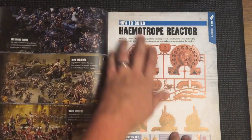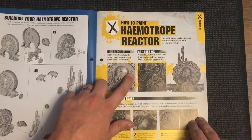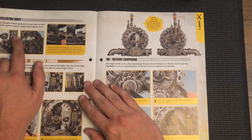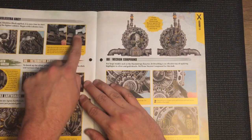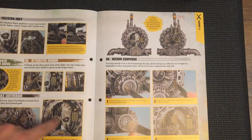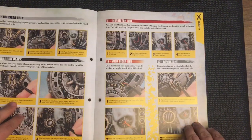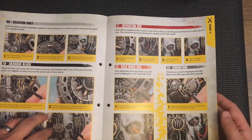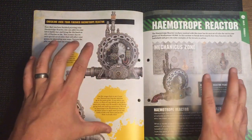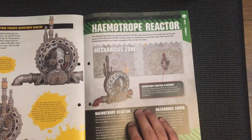More dioramas and that kind of thing. How to build the Haematrope Reactor and how to paint it - I'm not painting it today. The painting guide calls for Leadbelcher plus Nuln Oil, highlighting with Castellan Grey layering, and Death Guard Green. Retributor Armor on some of the dials, Necron Compound dry brush, and more Castellan Grey, Agrax, and Abaddon Black. When you've painted as much as the paints collected from the game so far will allow, it should look something like that, which is nice.